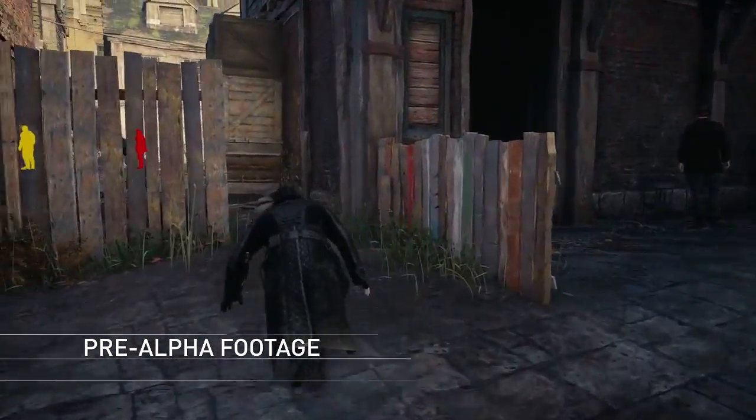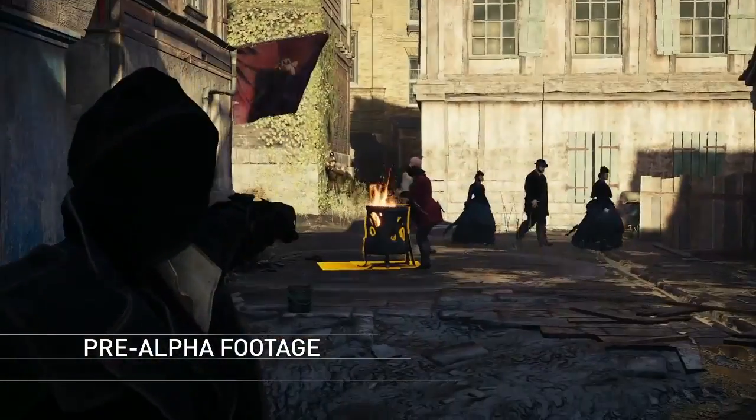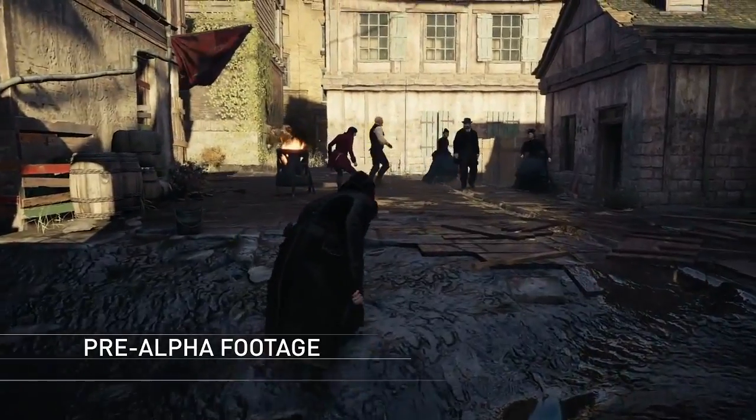Here is the stronghold leader, highlighted in yellow. Let's try to take him out with stealth as he is more dangerous than common thugs. We'll use the hallucinogenic darts to turn our enemies against one another.